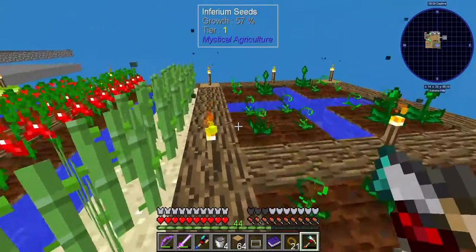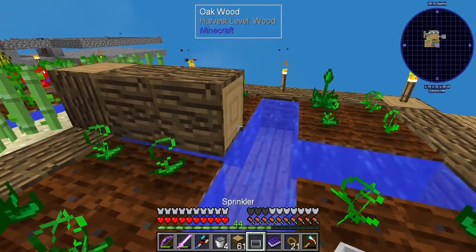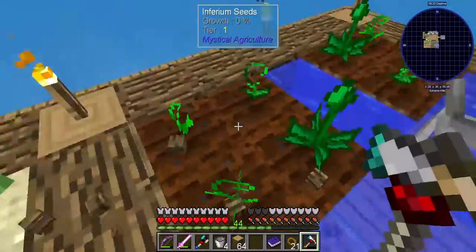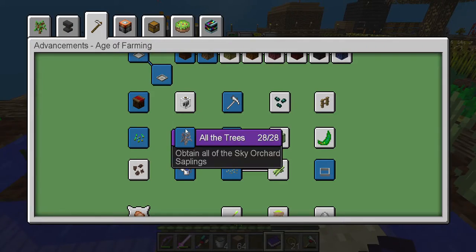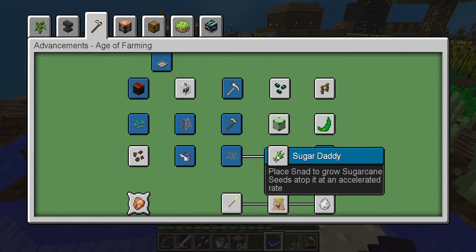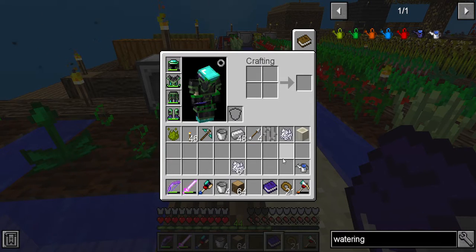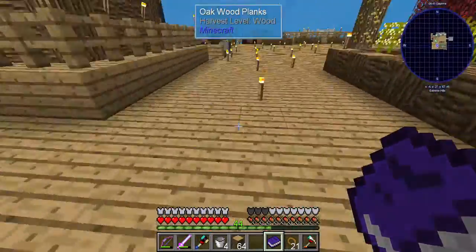We're gonna do the same thing over here and speed up the infernium. I know I'm not that far in the mod pack yet, but I figured it's a good stepping stone. Now we have the watering can done and the sprinkler done. Next I'll do this one — place snad to grow sugarcane seeds at an accelerated rate. To make snad you need sand, which I thought I had in my inventory but apparently I do not, so I have to go grab some sand.